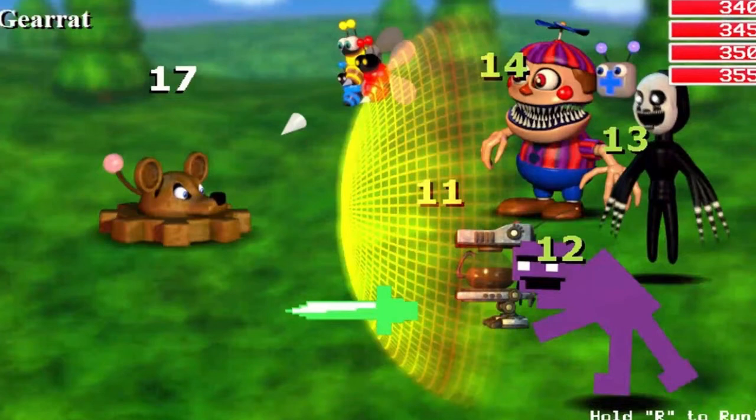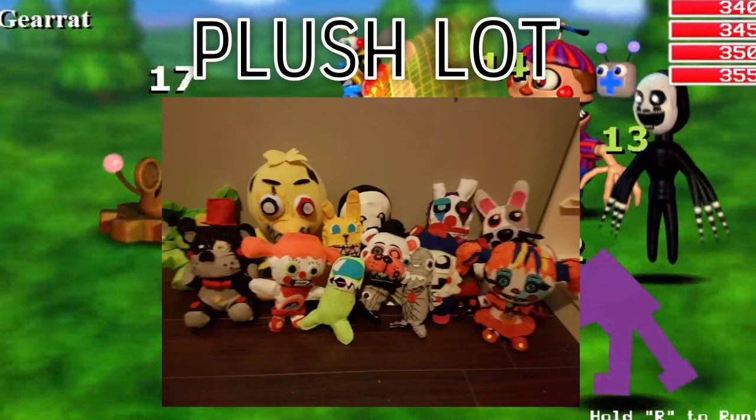Next up we have this gigantic plush lot — a bunch of FNAF plushes. First off we have a custom Lefty plush which looks really good. It's given the Funko style but in black felt, unlike the actual one which is gray — this one looks really really good. Behind it looks like some kind of green Foxy or Glitchtrap, and it looks really good because I love how it's light green rather than dark green. I think they both complement each other very well.